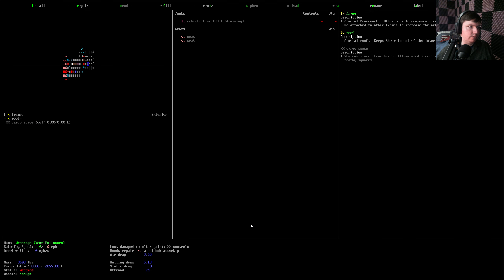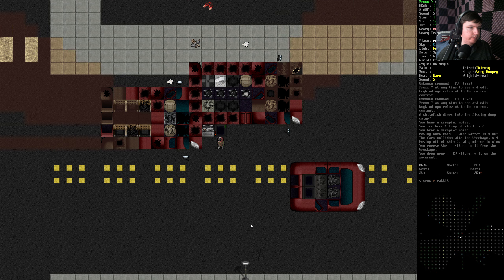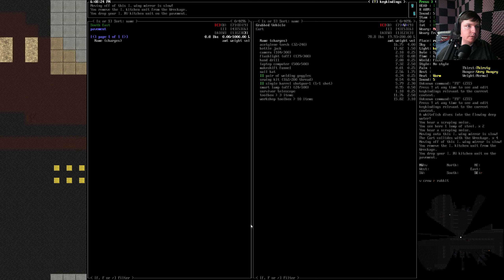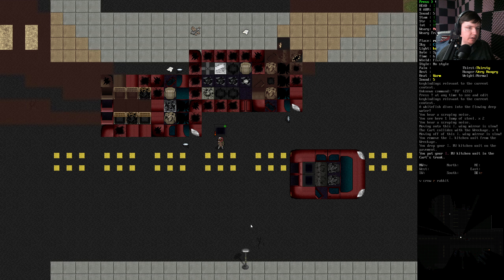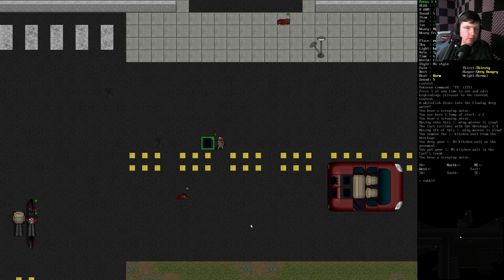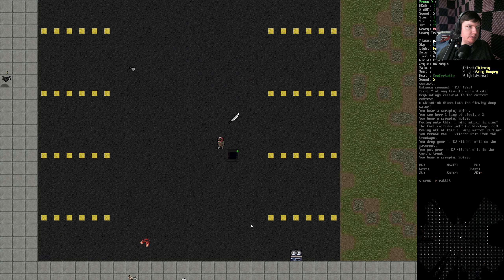I believe we've done all of our searching for all the solar panels we can find. Cargo space — I wonder if taking out cargo space, because cargo space is even bigger than trunks. I had a discussion with someone in the comments about that — cargo space is bigger than a trunk. I thought the trunk was the biggest, but no, it's cargo space. Might actually be able to find us a truck — like an intact truck that has cargo space.